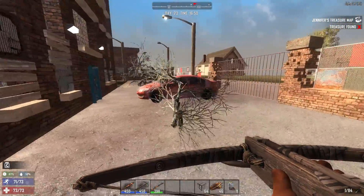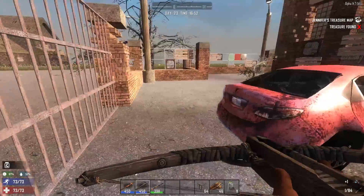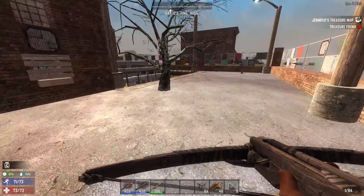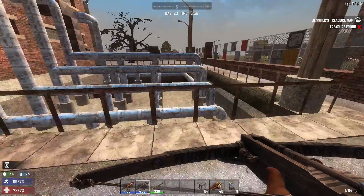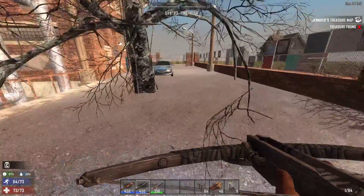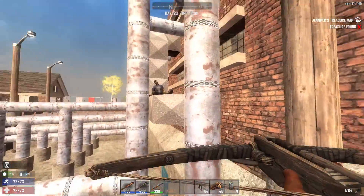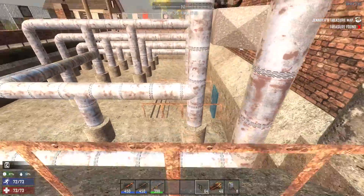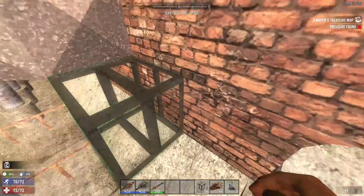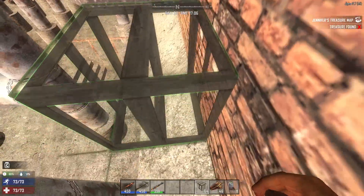Sounds like there's somebody on the other side of this car. No, he's behind me. Let's keep going around the edge here. I could go through down there, I really don't want to, but I might have to. I like going in through a higher section because if I have to escape, I can.